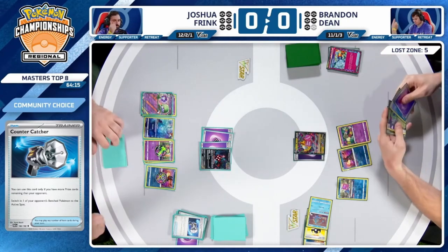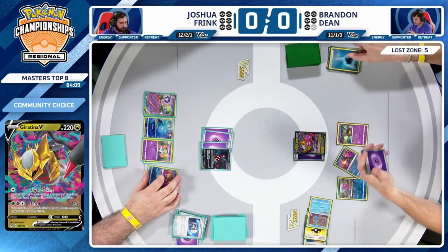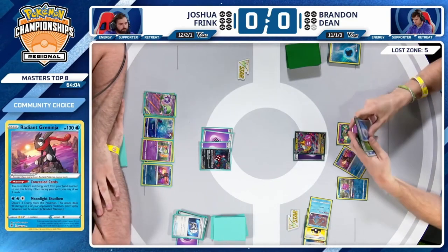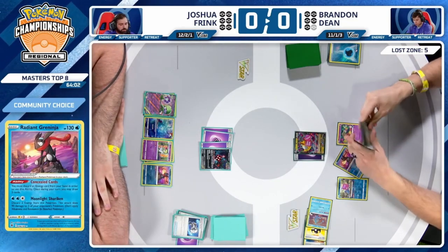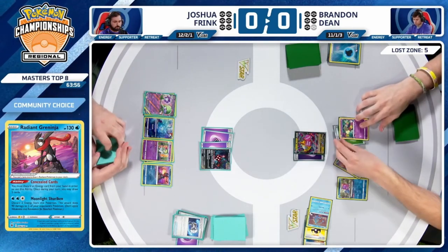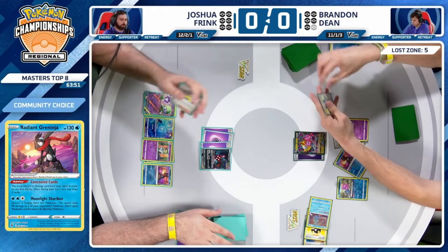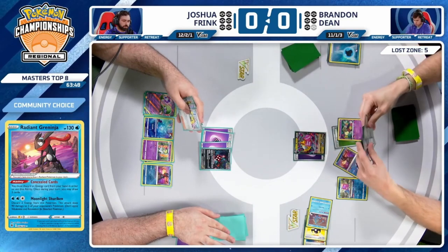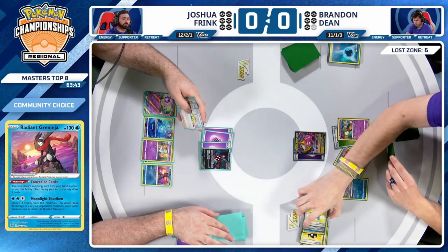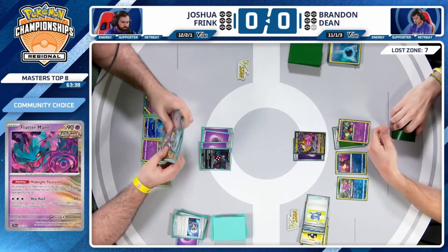This lines up very well. There's not much going on — it has to be Radiant Greninja drawing out into a Colress's. We only know there's two in the deck right now, and that's not a great hand. Flutter Mane is going crazy. Attaches an energy for turn to Comfey and then Abyss Seeking — going to be able to hit seven, but not the way you want.